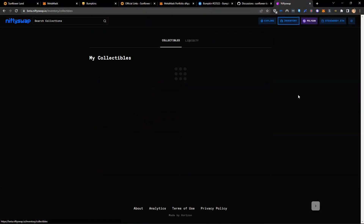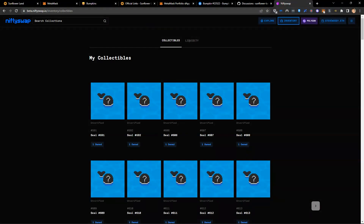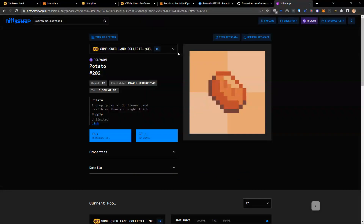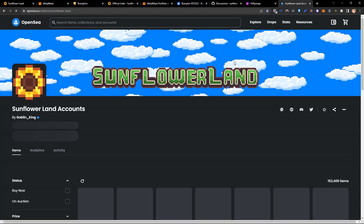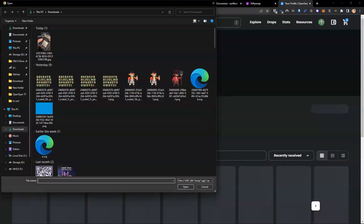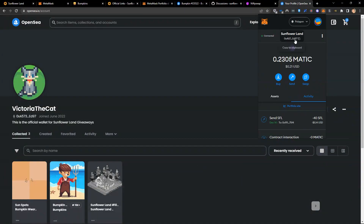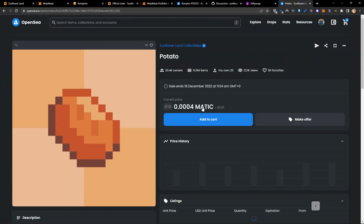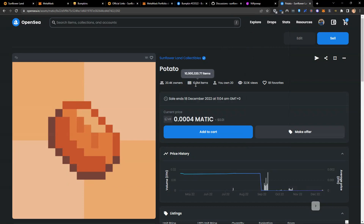In the future, you'll actually be able to come to your inventory and send these items from your farm. I've realized I'm connected to the wrong wallet. I've got 20 potatoes here and I want to send them to another farm. I'll come across to OpenSea, load my other wallet, and there — I've got my 20 potatoes. There are actually 10.9 million potatoes in circulation with the community using them.